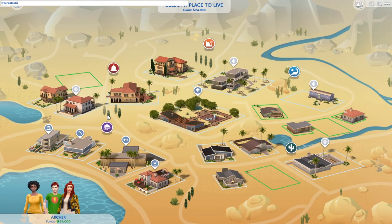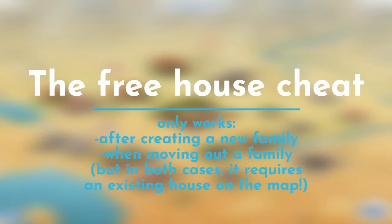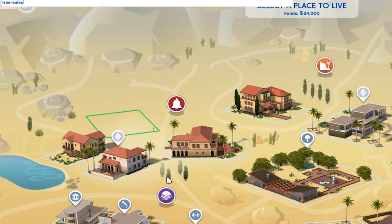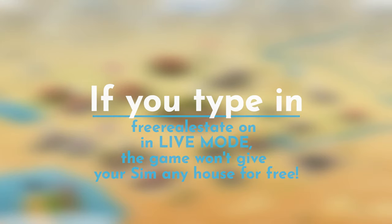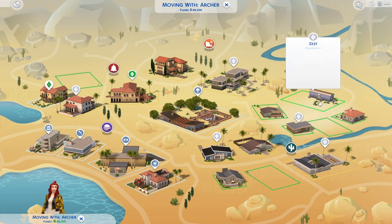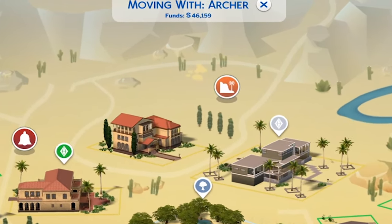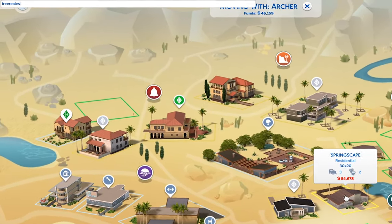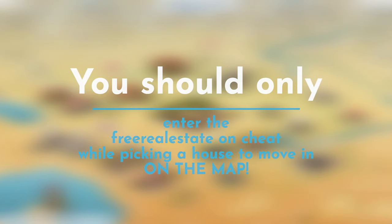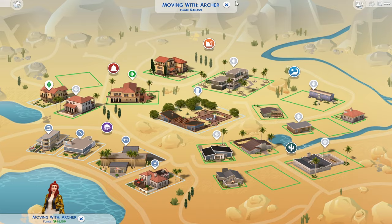To summarize: the free real estate on cheat lets you get any house for free in The Sims 4, but it can only be used while moving out your sims and picking a house on the map. If you type it in live mode, it won't work — the houses won't be available even though you entered the cheat. You really need to enter it on the map while deciding to move and pick a new house.